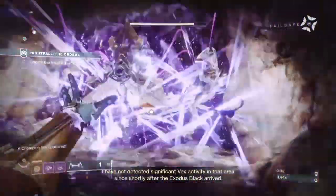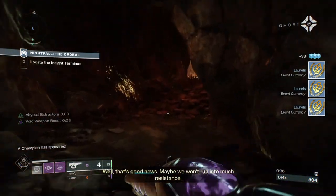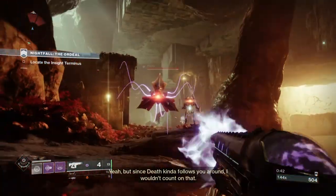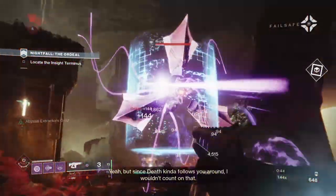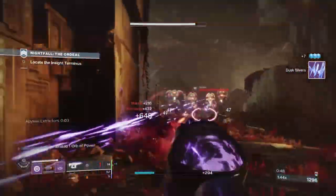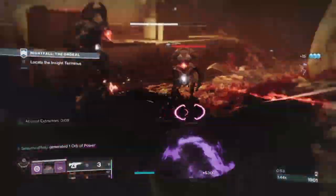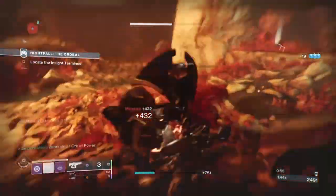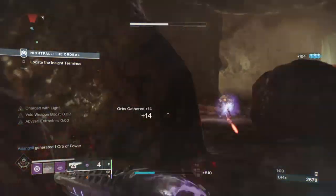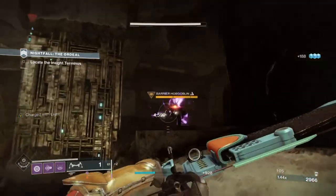Welcome back to another Destiny 2 build session. Today we're showcasing the famed Telesto fusion rifle, and I have a very special build based on this exotic. Many of you know how powerful the Telesto is in both PvE and PvP — it can easily wipe out groups with its bolts whether they stick on the target or miss. Despite its knack for causing issues for Bungie, the Telesto is one of the best fusions to use, avoiding Warlock for some of the unique combos it can pull off.